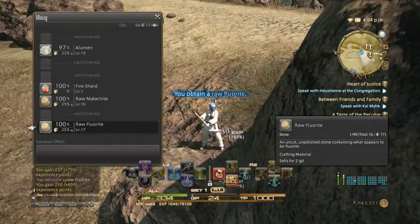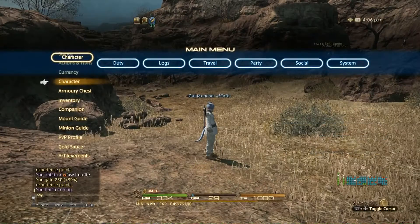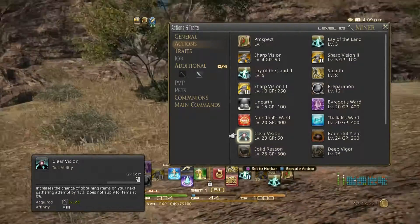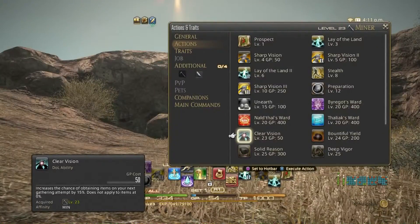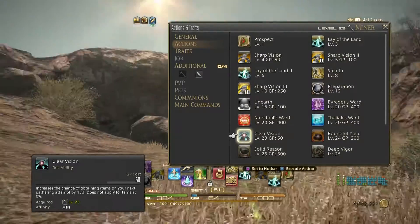Oh, I got Clear Vision — so I'm level 23. I looked this up because I was like, what is Clear Vision? I never heard of that one before. Apparently, after Heavensward they added some different actions. There's this new thing in Heavensward now called Collecting, and we're going to get into that because I just unlocked it with my Botanist. My Botanist is level 59.